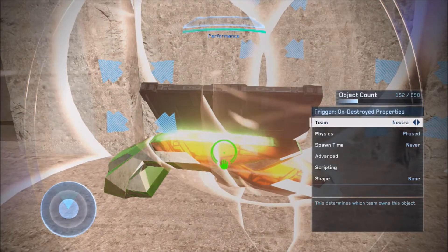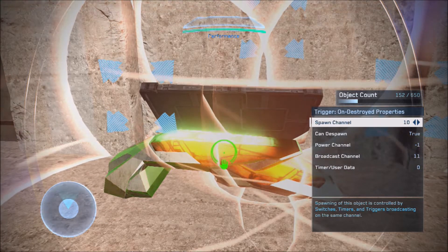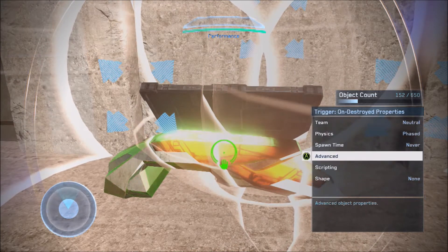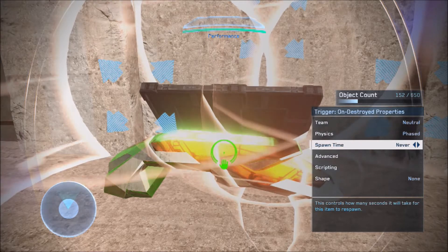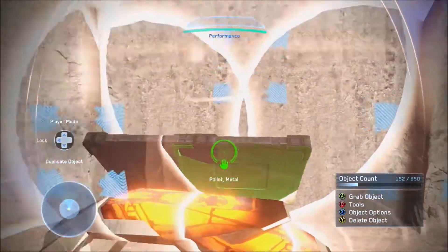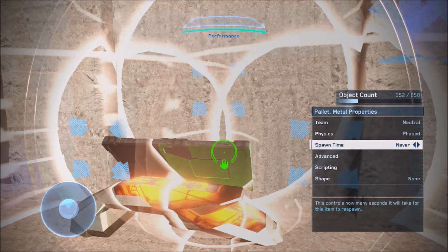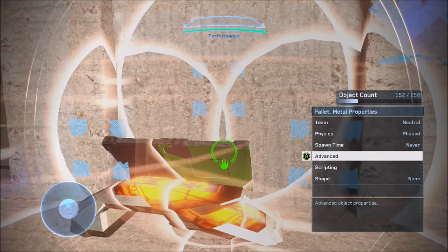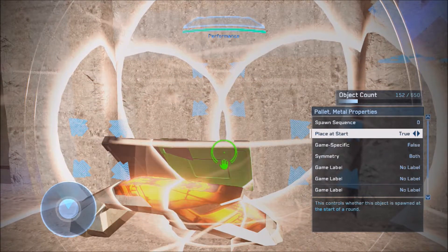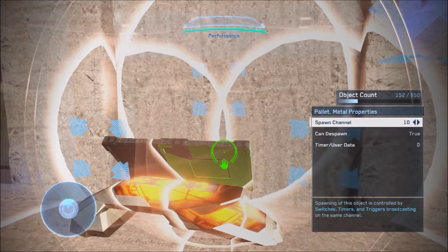You want your trigger on 'destroyed' with scripting on, spawn channel 10, candy spawn true, and broadcast channel 11, place it start false, and spawn time never. You want that same setup with the other trigger as well. Then for anything you want to disappear — anything you want to blow up and be gone — you're going to want spawn time never and place it start true, and candy spawn true, spawn channel 10.